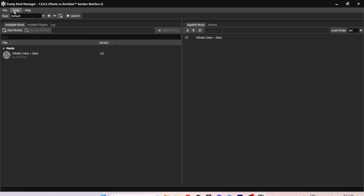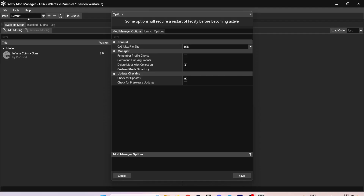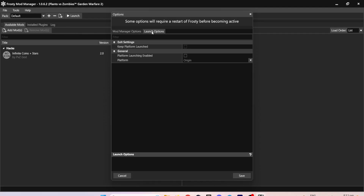Frosty Mod Manager will run the game on Origin, but Origin doesn't exist anymore, so we have to change it to the launcher you purchased the game on. Click on Tools, then click on Options, then click on Launch Options. Tick the checkbox above Origin, then select the launcher you purchased the game from. For me it's the EA Desktop.